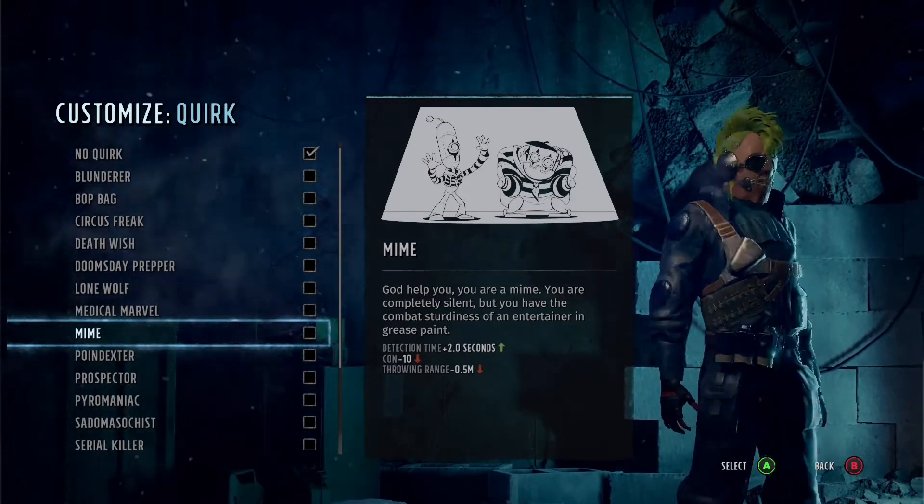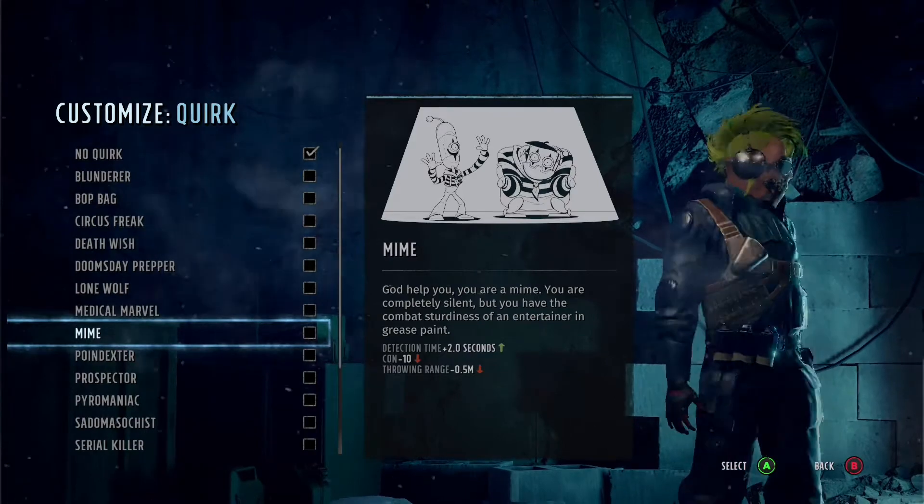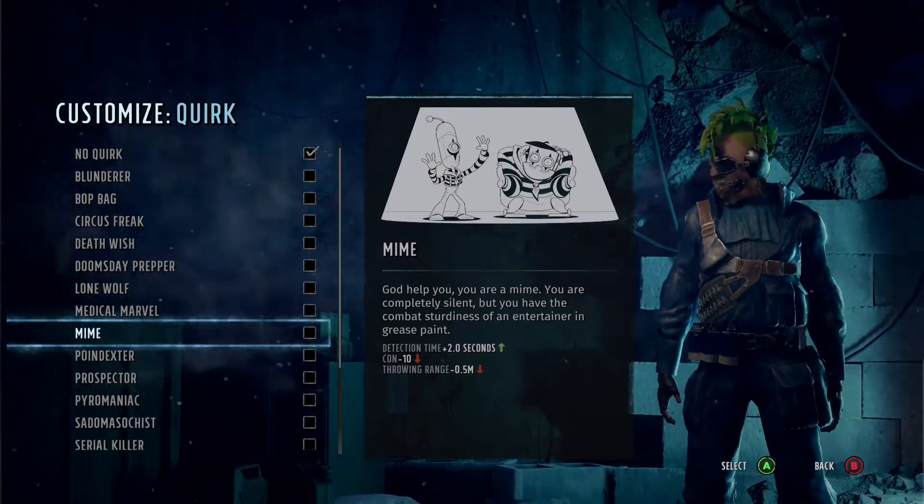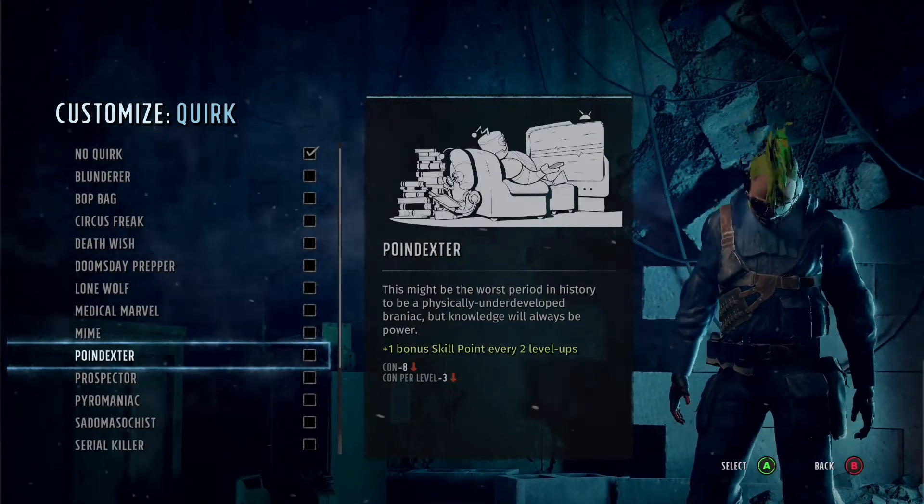Mine is another really good one — I really, really like this. This is for a sniper rifle build really. Detection time goes down. Include this with your sneak and you've got some goodness there.